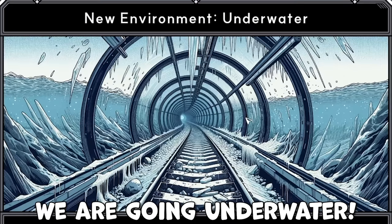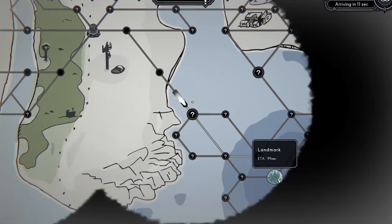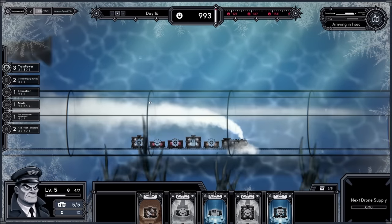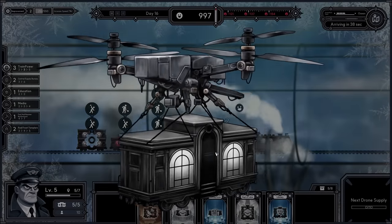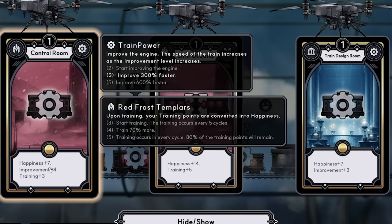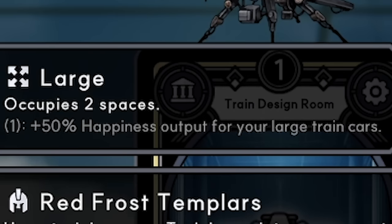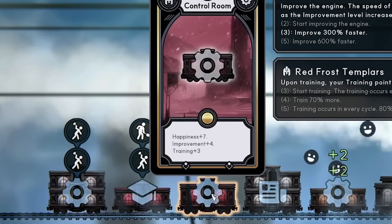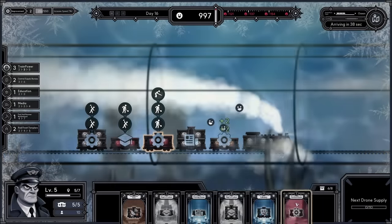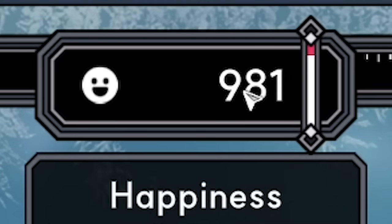New environment — we're going underwater! That looks really cool. We're heading to the ocean floor. We're underground — well, under the sea. We passed through a small town and look — an underwater town! We get a random tier three train car. I'm seeing good happiness and improvement numbers. The middle one has even more happiness but it occupies two spaces as a large train. I'll take the control room since I already have one — stacking that up gives us happiness 10, improvement 8, training 4. Banging!